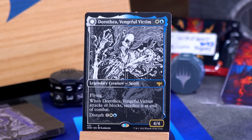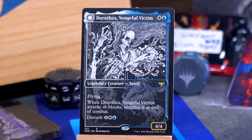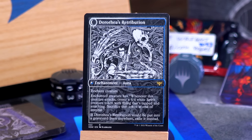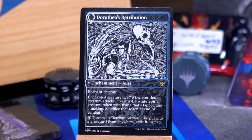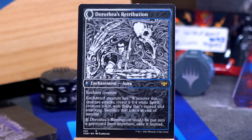Next we have the high contrast black and white art on Dorothea, Vengeful Victim. White and a blue for a 4-4 legendary spirit with flying. Whenever Dorothea attacks or blocks, sacrifice it at the end of combat. She has disturb for one white and blue, and if you disturb Dorothea, she turns into Dorothea's Retribution — a creature enchantment that reads the enchanted creature has: whenever this creature attacks, create a 4-4 white spirit creature token with flying that's tapped and attacking; sacrifice that token at end of combat. If this would be put into a graveyard from anywhere, exile it instead. So it turns any creature into a Geist of St. Traft.